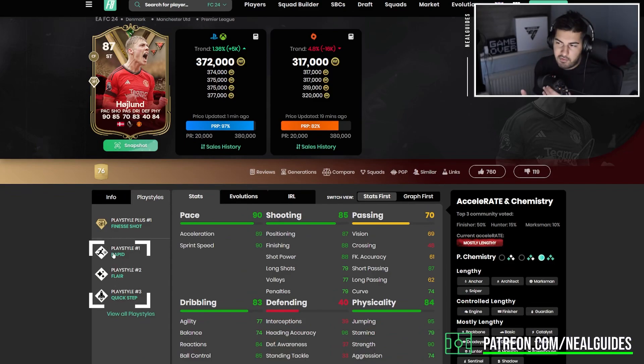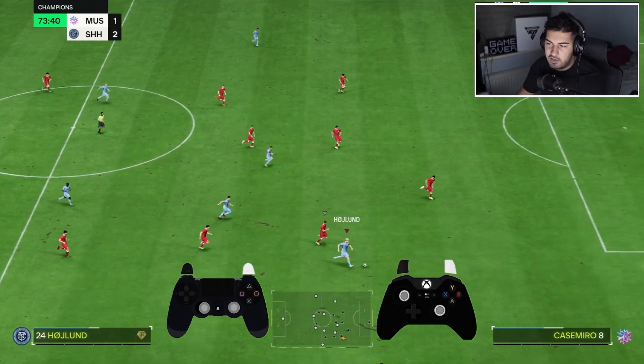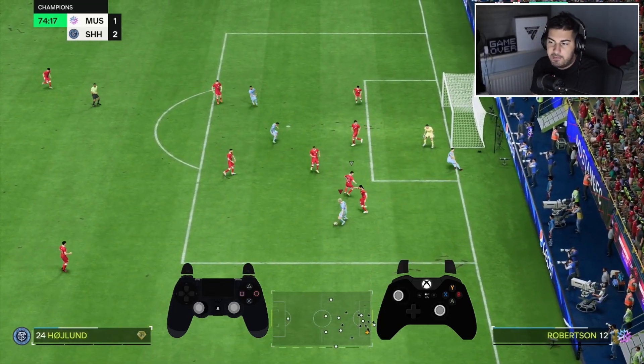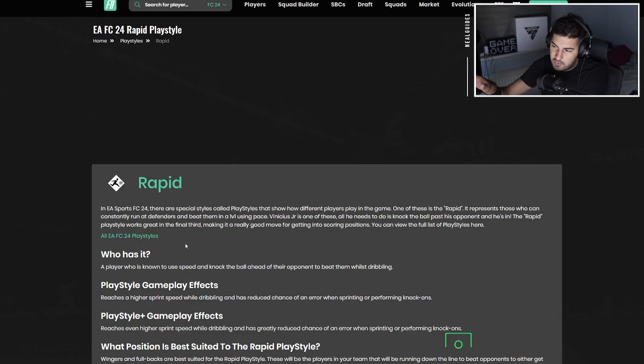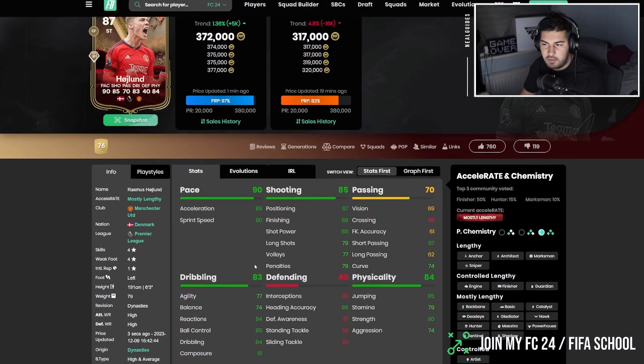What Haaland does have is Rapid and Quick Step. These two together are very effective — Quick Step allows you to dribble into space with higher acceleration, and Rapid, especially when you push the ball going forward, allows you to beat opponents. So I see this card as basically a pace merchant.